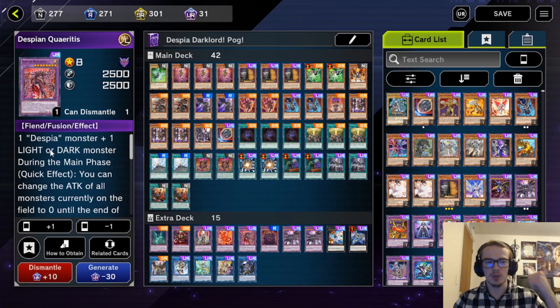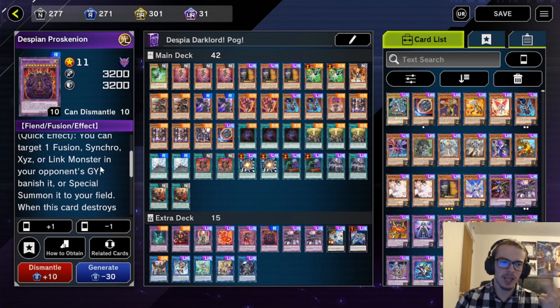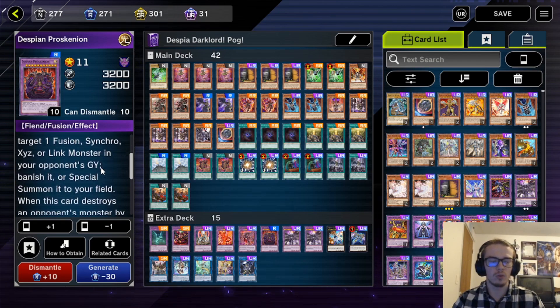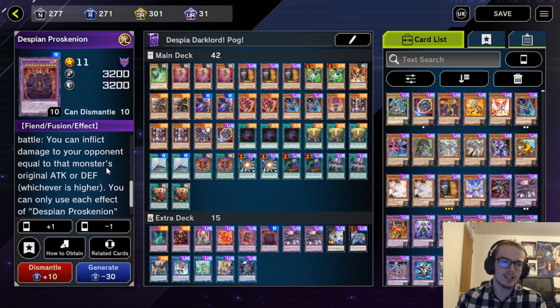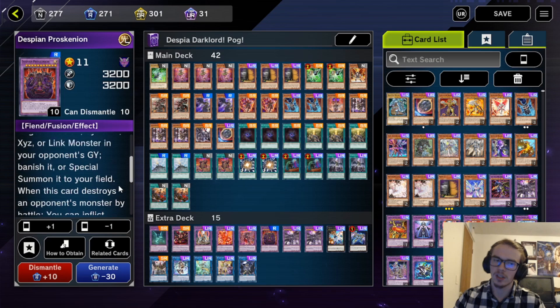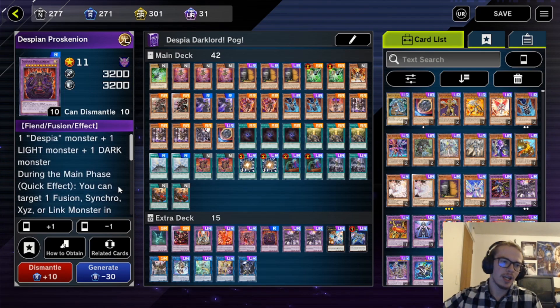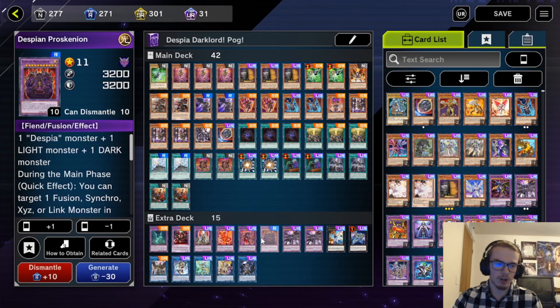Quar requires a Despia monster and then a Light or Dark. Proskenion requires a Light, Dark, and Despia monster. During the main phase, you can target one Fusion, Synchro, XYZ, or Link monster in your opponent's graveyard, banish it, or special summon it to your field. When this card destroys an opponent's monster by battle, inflict damage equal to that monster's original attack and defense. He's just a big beater and a good super poly target — you normal summon one of these guys and super poly off your opponent's field.